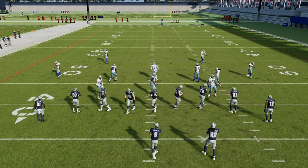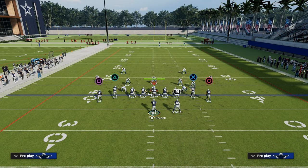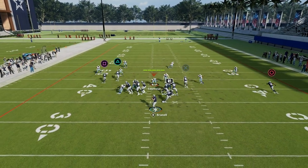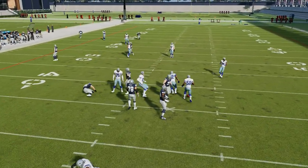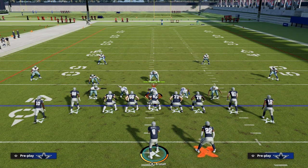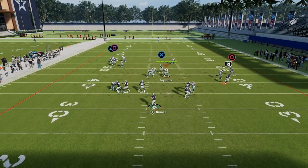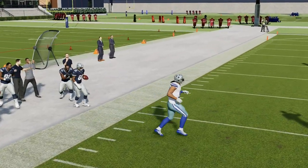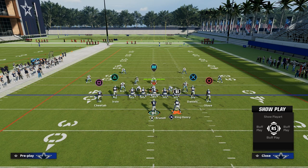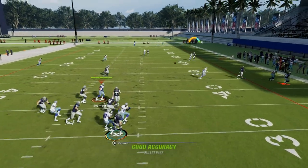Now, two things: first is match coverage. Against match coverage, this route will light up and a lot of times it'll be wide open. I really like to run this away from the running back, because it does a much better job against match concepts. If they're running match, Michael Irvin will get that separation to the sideline — just possession catch and free-form it away from the KO ability. If you run this to the other side against match coverage, the corner route often gets guarded by that player.